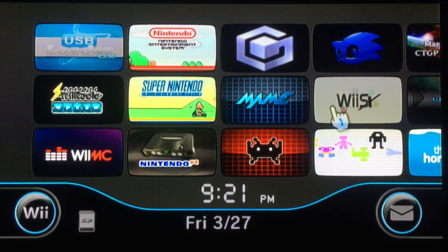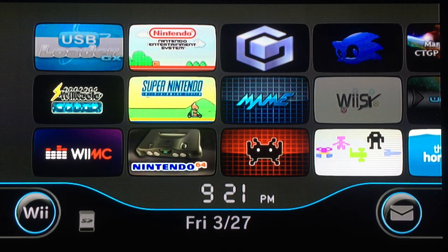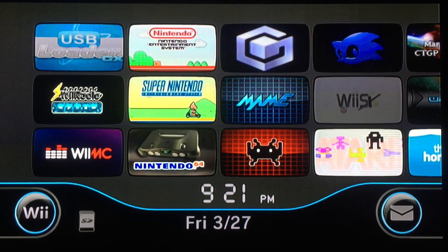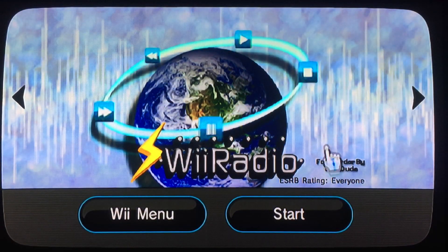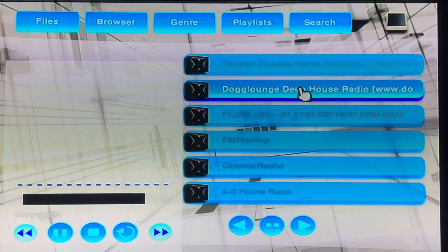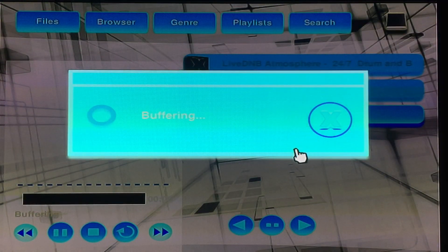My modded Wii also has a few entertainment apps, which I can access by going to the original Wii home screen — which I also changed to a custom theme called Dark Wii. Wii Radio is a music media player that plays MP3s, but I always use it to stream online music stations. The visualizer on this is awesome too.